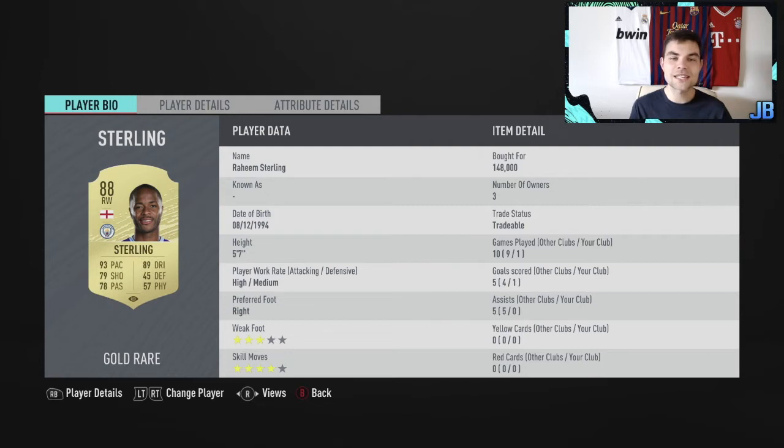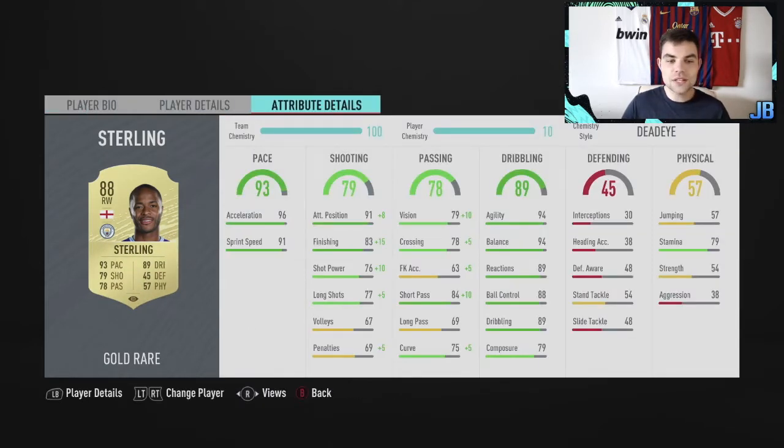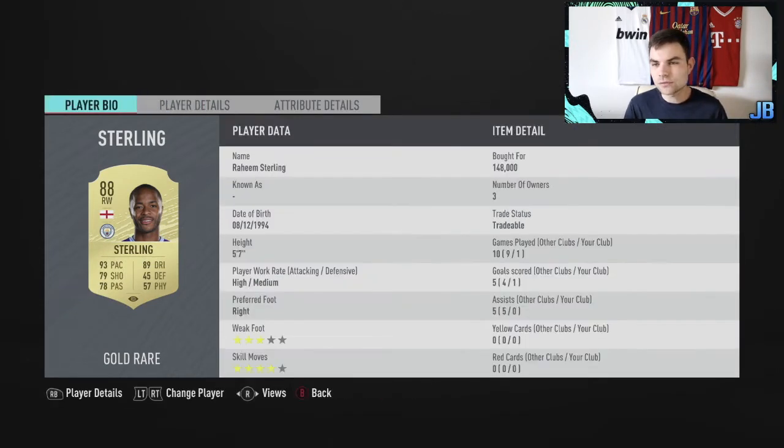The most expensive player in the team is Sterling. One game, one goal - very new for us. I used him in the draft and wanted to try him out. High/medium work rates, that unique feel in the game - 96 acceleration, 91 sprint speed. His finishing is really good on that right foot: attack positioning 91 goes to 99, finishing goes to 98 with a Dead Eye chemistry style. Sterling is going to be a key player. We paid 148k - I think his price will only rise as an 88-rated right winger in the Premier League.